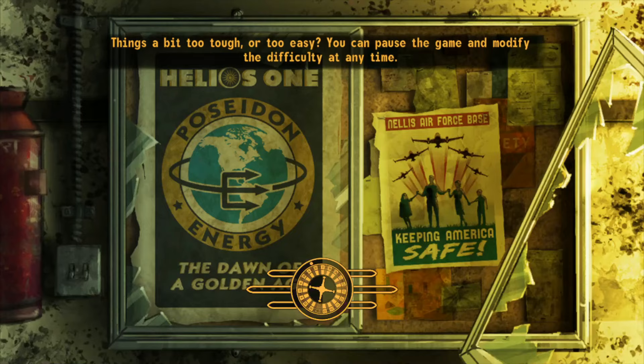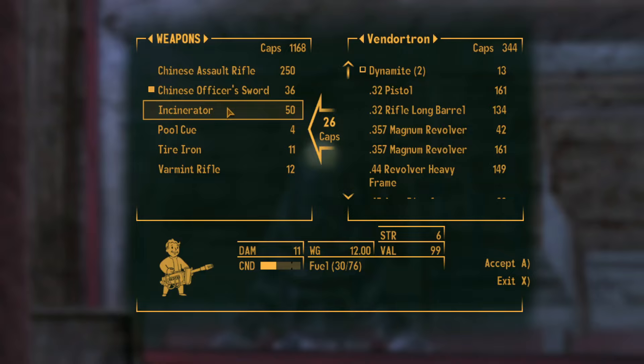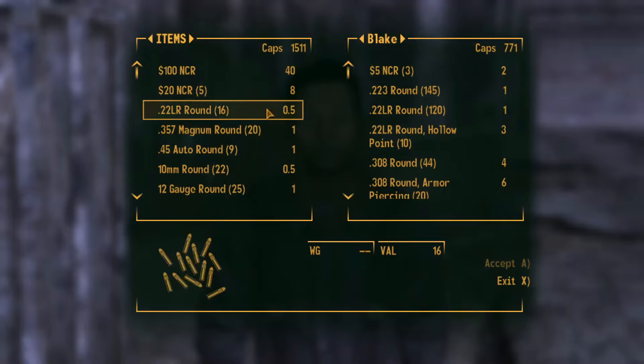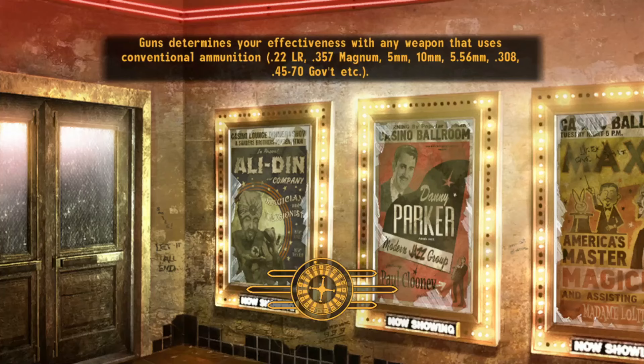At our level, the Vendortron at the Gunrunners isn't going to have enough caps to barter with — that's okay, he does have quite a few. I find that Blake over at the Crimson Caravan is always an excellent vendor to barter with. No matter what your level is, he always seems to have quite a bit of caps. He has a ton of useful supplies, and — I swear I did not plan this — exactly 2,000 caps? I did spend a little bit too much when bartering with Trudy at the start of the challenge.